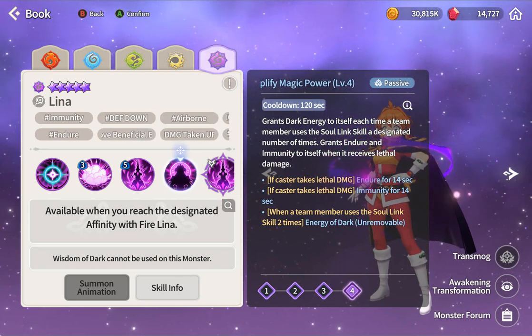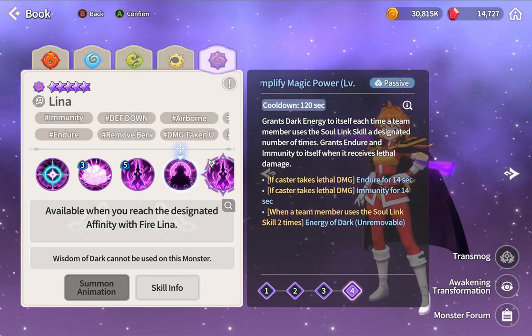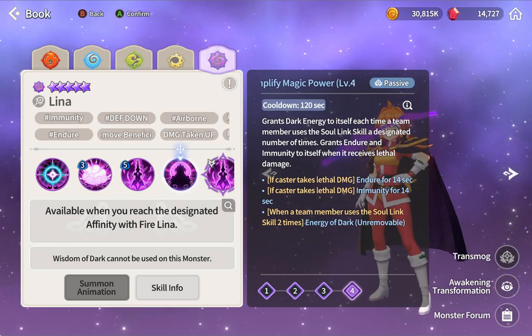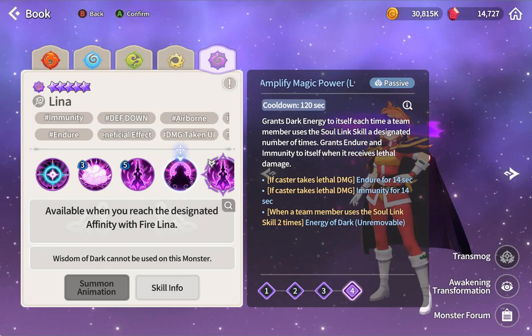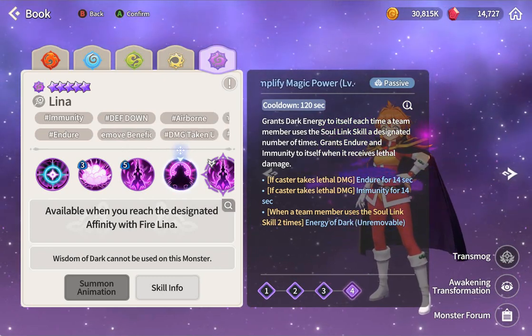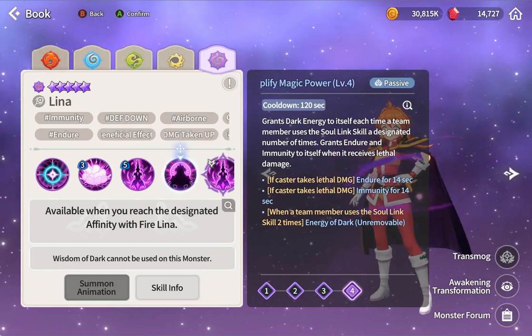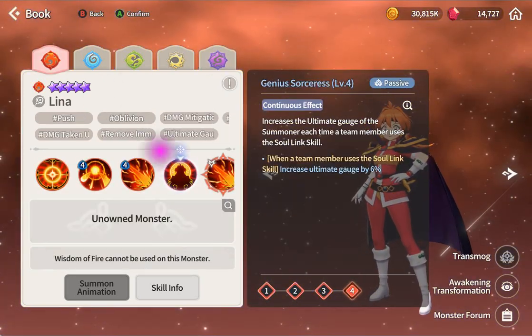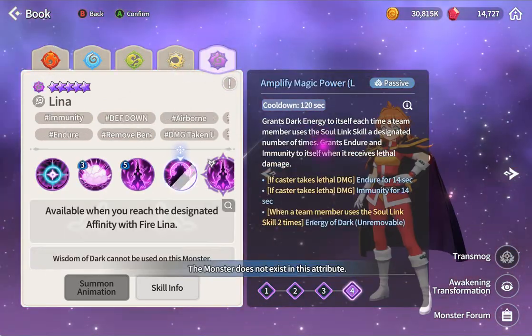She gets grand endure and immunity when she receives lethal damage. When a team member uses a soul link skill two times she gets Energy of the Dark. You'll most likely get this all the time. Don't put her in the soul link - this might be the best combo for Elenor. You can use both of them, and you use Elenor with Kina or something to heal and do burst damage.